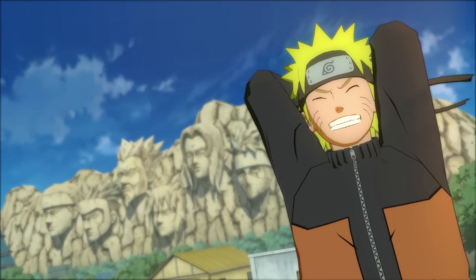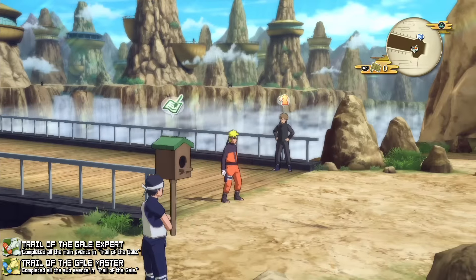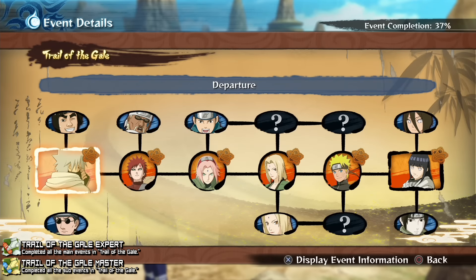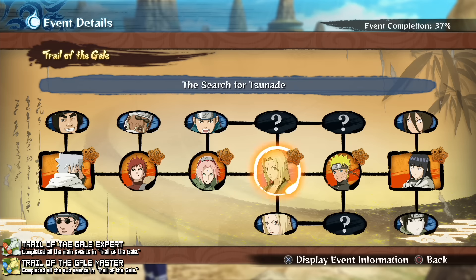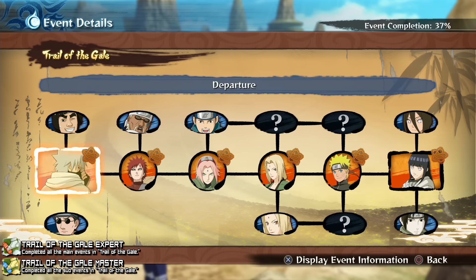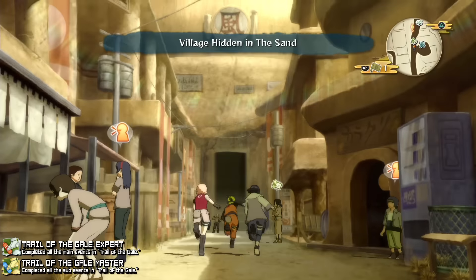The final achievements are in adventure mode — there are only two. The first, 'Trail of the Gale Expert,' simply requires you to complete the main missions. If you go to event details, those are the orange events along the line down the middle. Just follow the arrow on the map, go from place to place, do a couple of fights, and you'll be good.